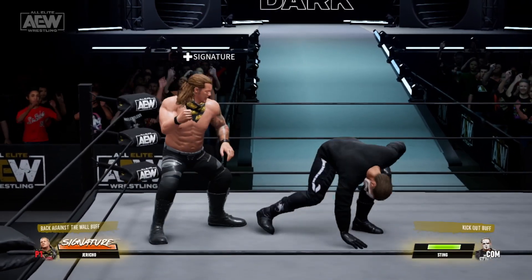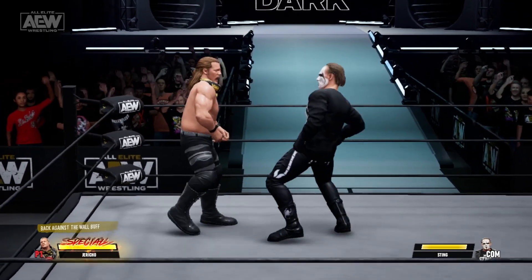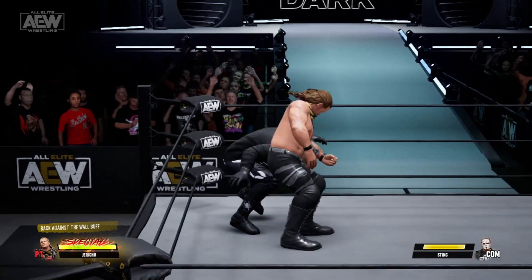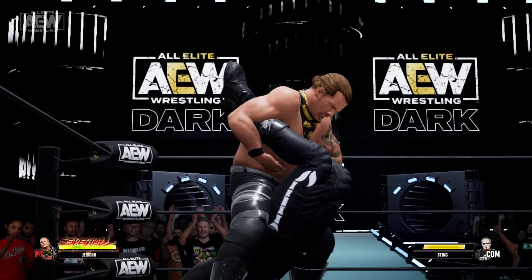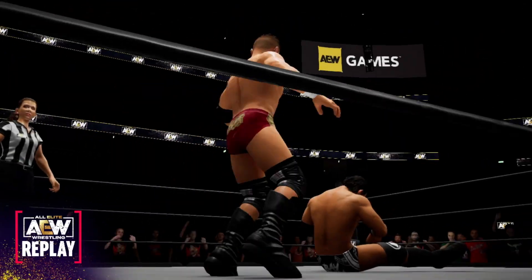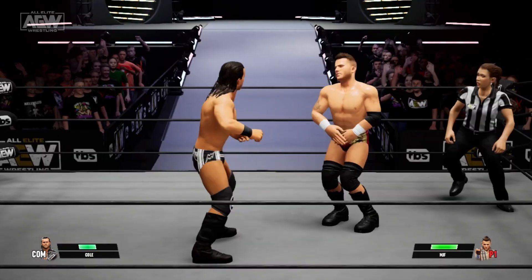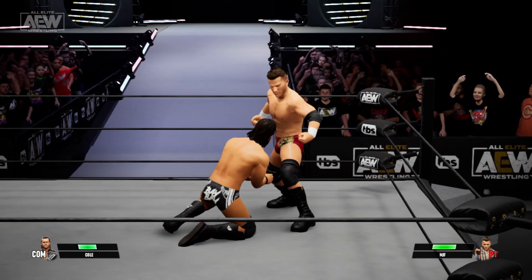Special moves are also often tied to this grapple system as well. Once you build up enough of your meter that's on the bottom of the screen, flicking the right stick will give you the ability to perform a special move. Reversals and blocks are also possible with the press of R or L. Being able to correctly gauge your opponent's attacks or grapples is key, especially when you're playing the game at higher difficulty levels. Generally speaking, with the base controls here, I think they feel actually really good — the action's really fast, and I think there's a lot of nuance here to the gameplay.